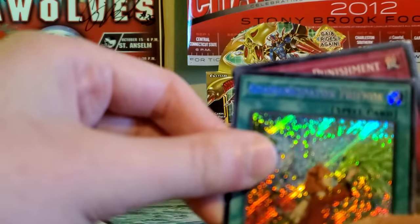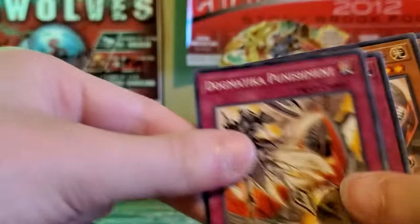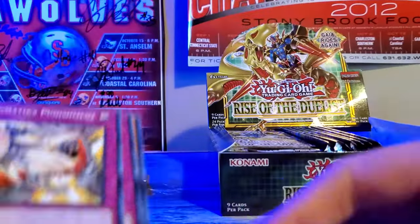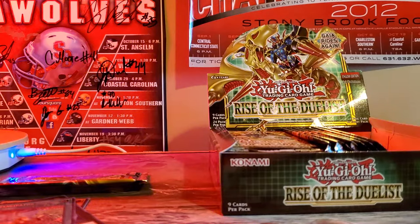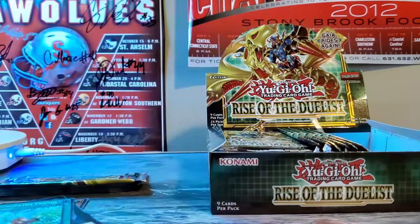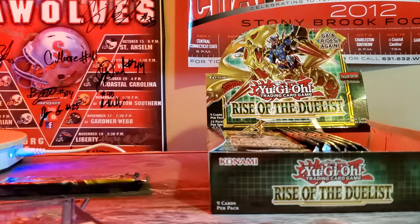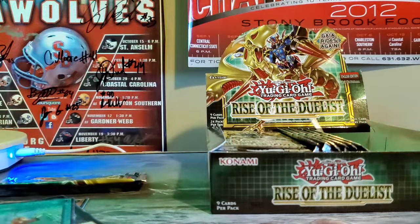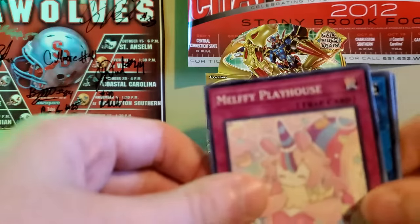And then for our first Secret Rare, we got Emancipation Friends. Very cool. So that is one Secret Rare down. I'm guessing our next Secret Rare is probably gonna be on the left side, but could this be a God Box and get more Secret Rares than expected?